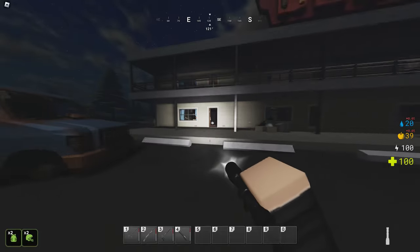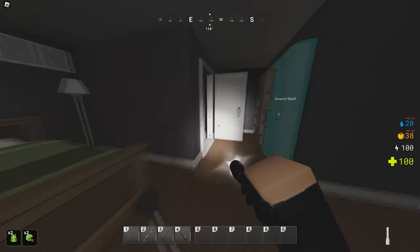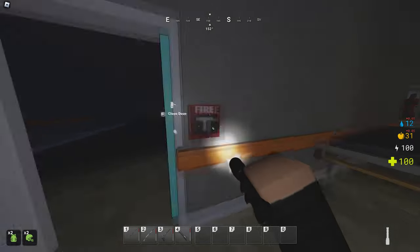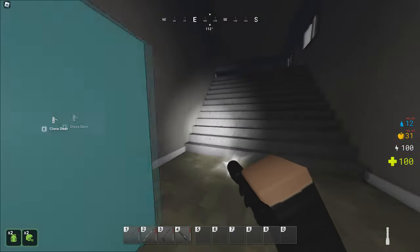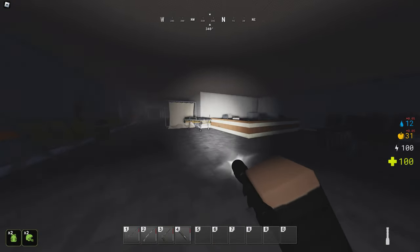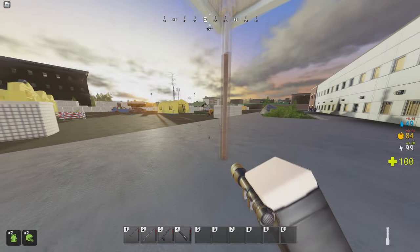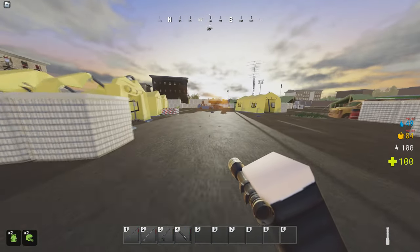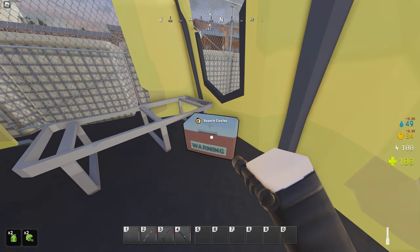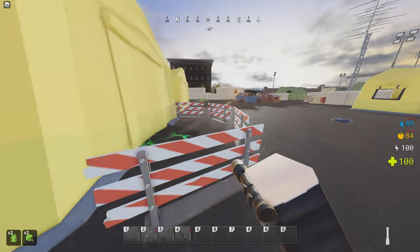Now, going into Redfield. Redfield greets us with a motel — inside motels, you can find everything you'll need: civilian weapons, supplies, and foodstuffs. Great place to loot. Redfield also has a hospital. Inside the hospital, you'll find some medical supplies like bandages and antibiotics, and inside the cafeteria you'll find some foodstuffs. Outside of the hospital are some military tents and some hazmat tents — you can find some basic supplies in the hazmat tents, and weapons, ammo, and medkits inside the military tents.